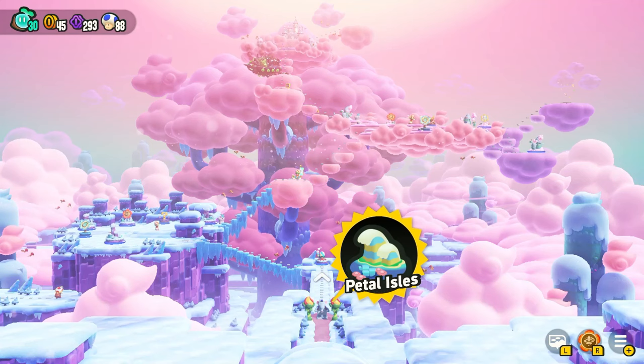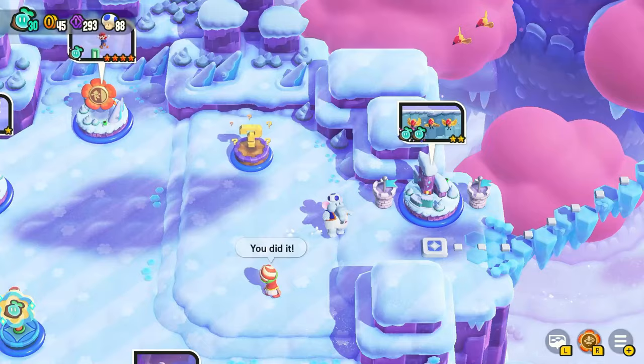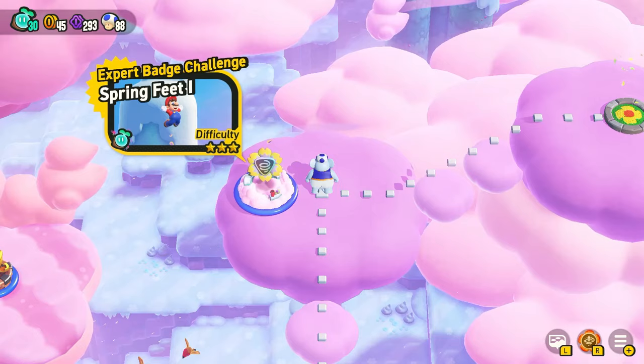World 2's special entrance is much easier. As you enter the world and beat through the levels, you're going to go through the area with ice, then work your way up to the cotton candy clouds. You'll come to a wide open area and see a little square. Over to the right there will be some clouds, and as you go there you'll find jump jump jump. Beat that and the spring feet level to activate the special world entrance.